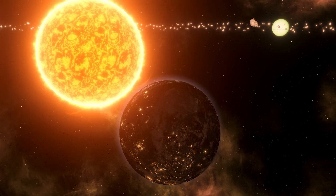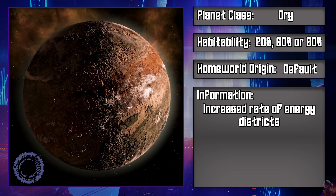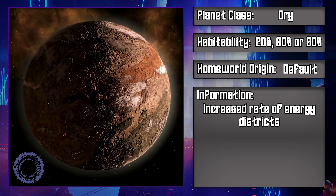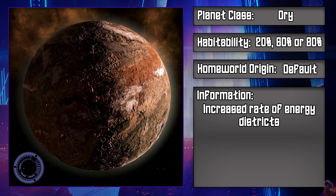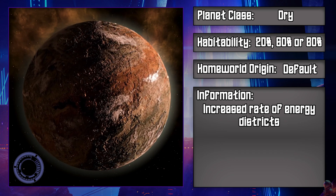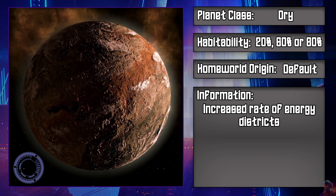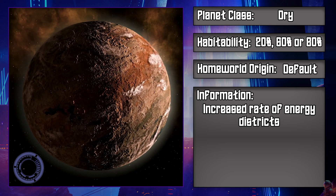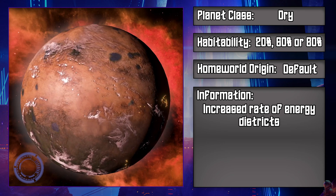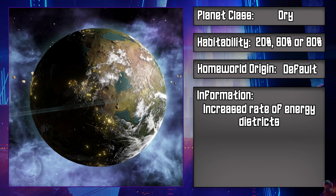Starting with dry climates: dry planets get a bonus to energy district spawn rates, so you can find dry planets with lower energy district counts than other types of planets, but it is less likely. Keep this in mind when playing as robots or plantoids that can use energy instead of food. We have 3 types: Arid, which is the planet covered in canyons and occasional forests; Desert planets, which are exactly what they sound like, a planet completely covered by deserts; and finally Savannah planets, which are covered in dry plains.